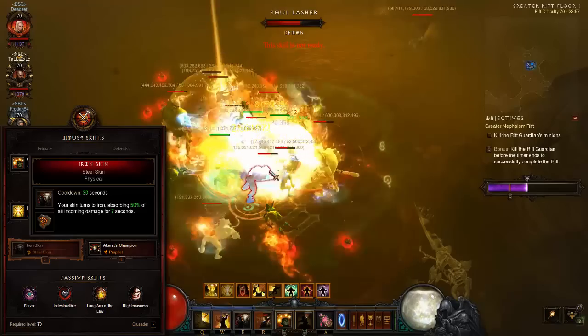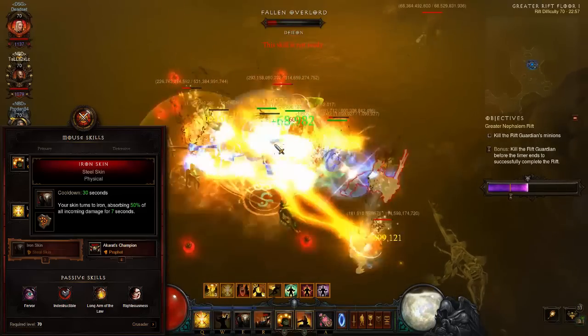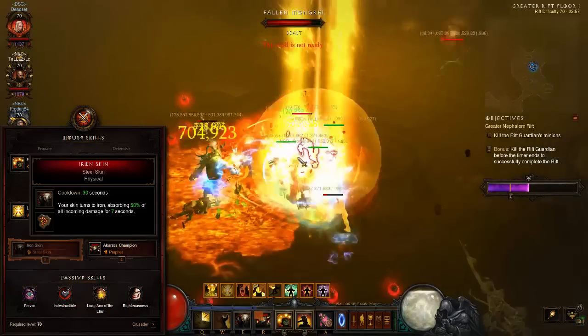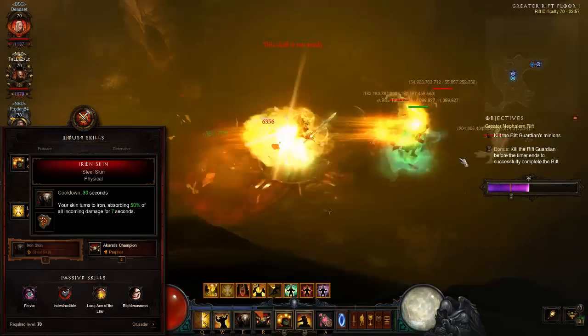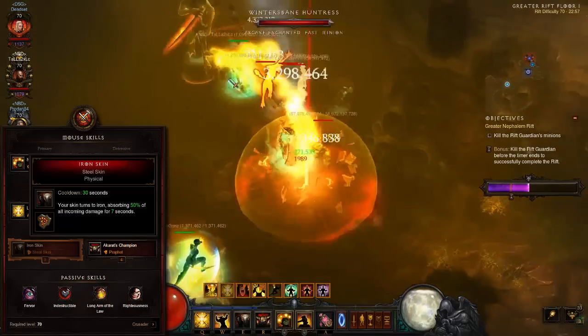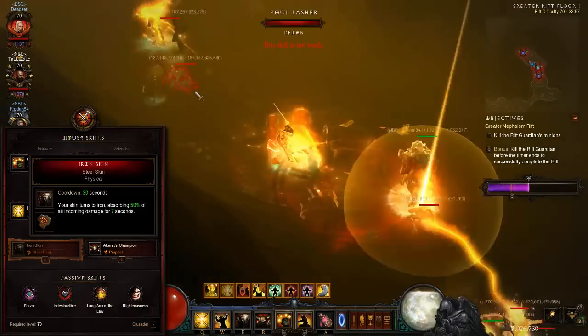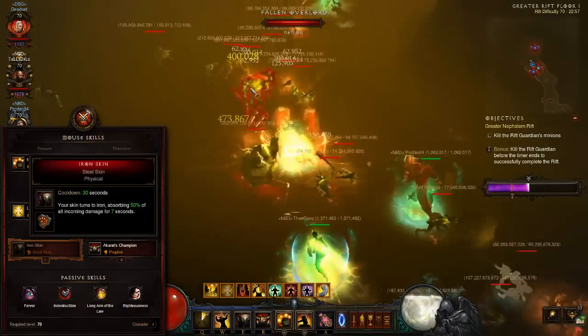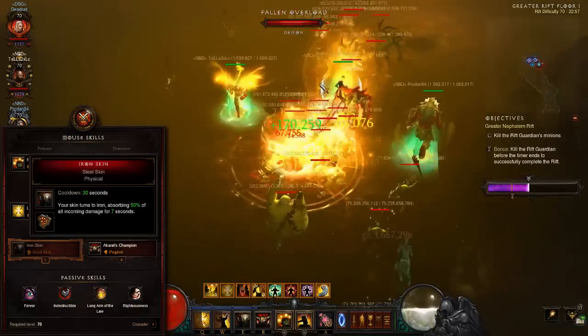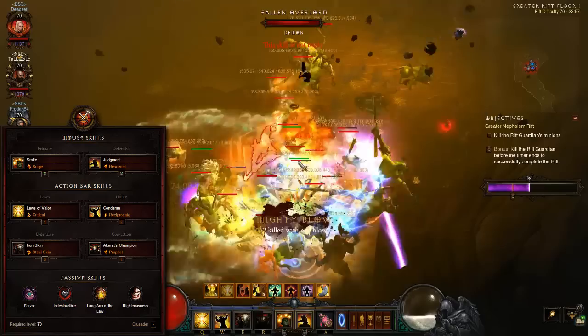Iron Skin is a staple mitigation tool, cutting incoming damage in half. While DPS builds often fall back to Flash for maneuverability, you will be incorporating Illusory Boots for the same purpose, so take advantage of the hefty 7-second duration of the Steel Skin rune. Do not hesitate to reapply Iron Skin when endangered, as the build tackles elemental damage affixes in the typical support fashion, head on.